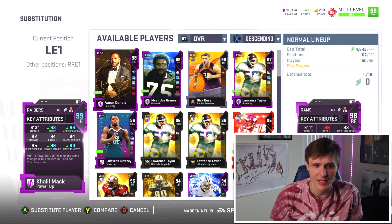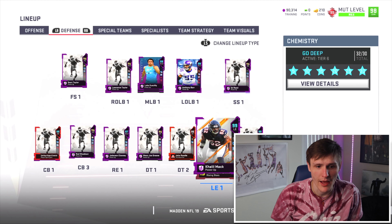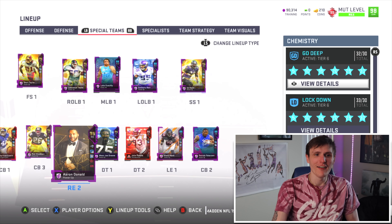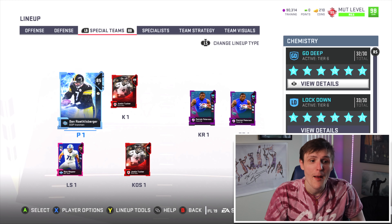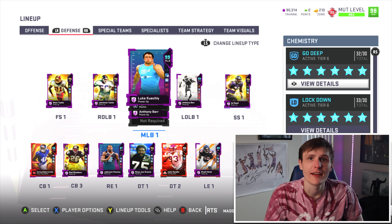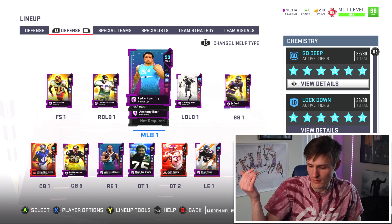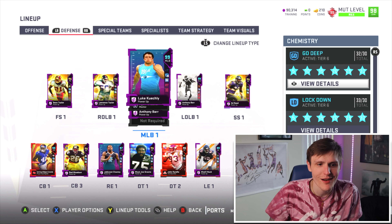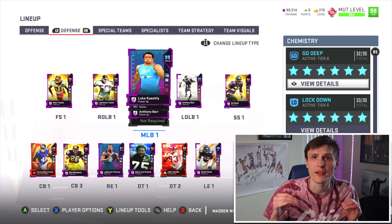That's the defense, boys — nothing really special to it. Khalil Mack, 93 speed, 90 finesse move. We have an Aaron Donald that's not even in the lineup. What's my special teams? Big Ben as punter, Justin Tucker, basically. That's about right every year. Once I get the elite kicker and the out-of-position punter, that's all I need.